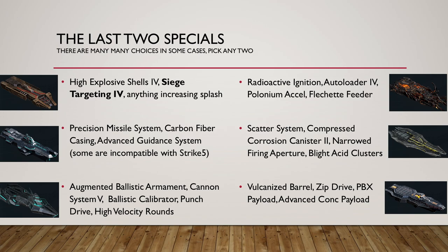For the last two specials I'm making a few suggestions — no specifically right or wrong, it depends what you want to do. I've highlighted Siege Targeting 4 because it can go on any ship and increases building damage by a lot. The other thing: for the Impact Cruiser it's a must-have to use either Augmented Ballistic Armament or Canon System 5, because the cannons need them for extra range — otherwise your ship is very ineffective. You can pick two of these specials depending on the ship and they're going to work. Pause the video here if you want to read them.